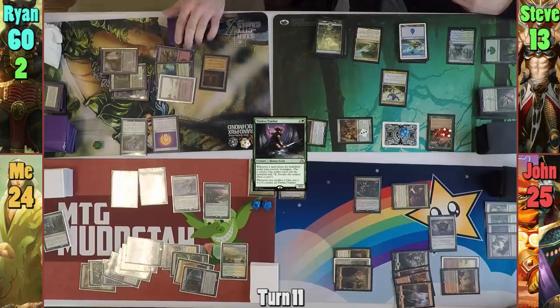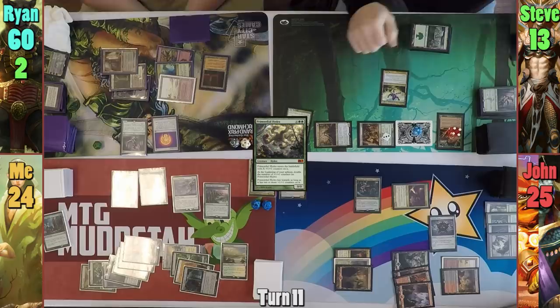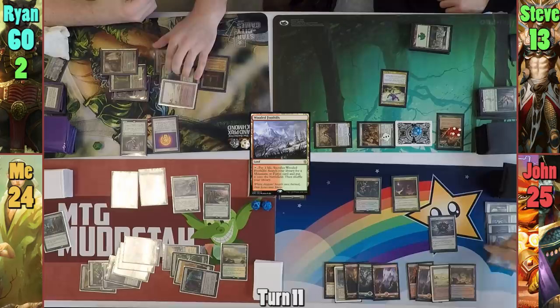In Steve's second main phase, he taps out to cast a Primordial Hydra where X is 19, and passes, instantly regretting his choices. Jon plays a Wooded Foothills as his land for turn and cracks it, taking one to find a Taiga. Moving to combat, he swings his dragon at Steve, who can no longer fog due to lack of mana, and Jon pumps the dragon with Fire Breathing to take Steve out.